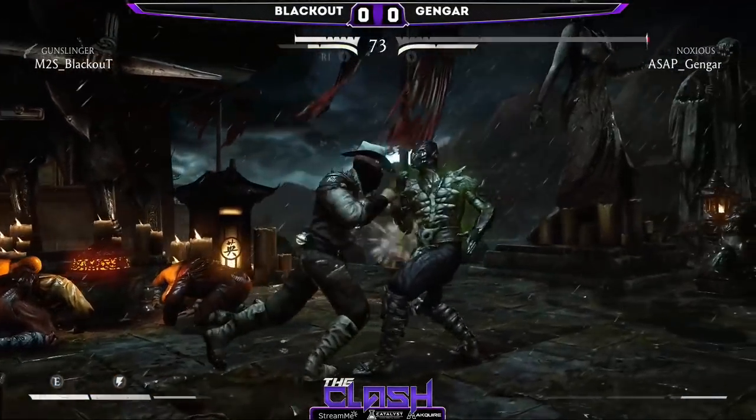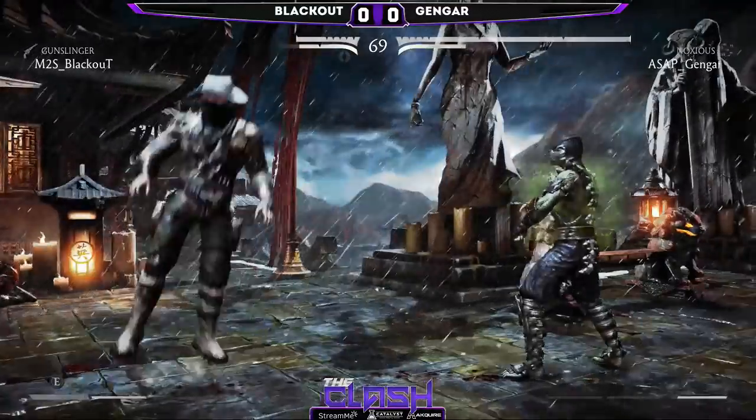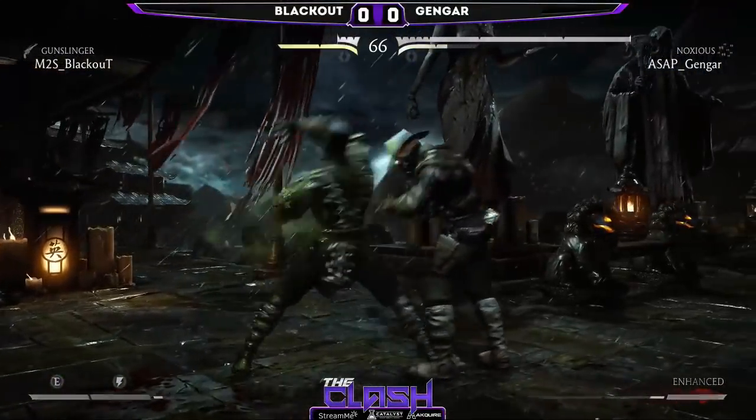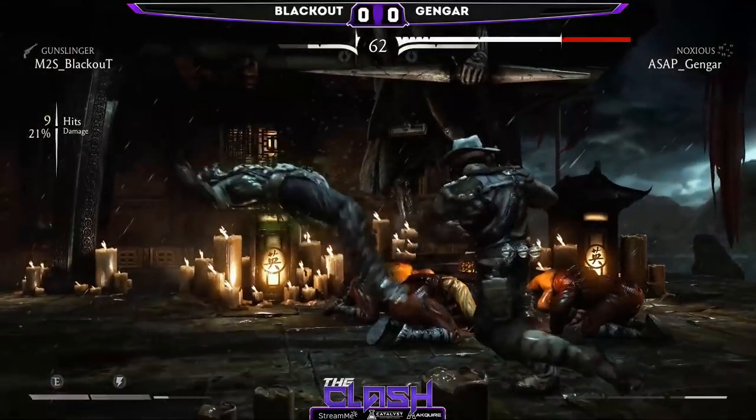Acid Spit — one of the best projectiles in the game. Very fast. Got to hold a little bit of plus frames there, but the pushback is going to be the curse. And what a splat there from Gengar.